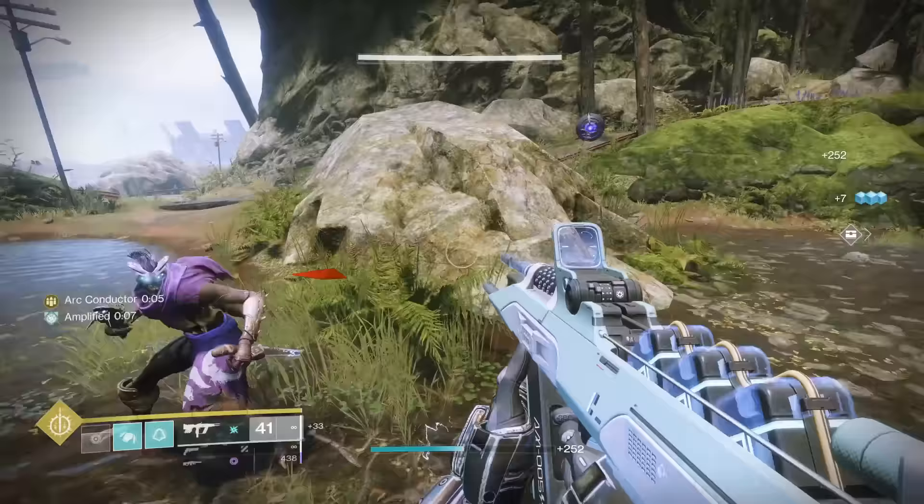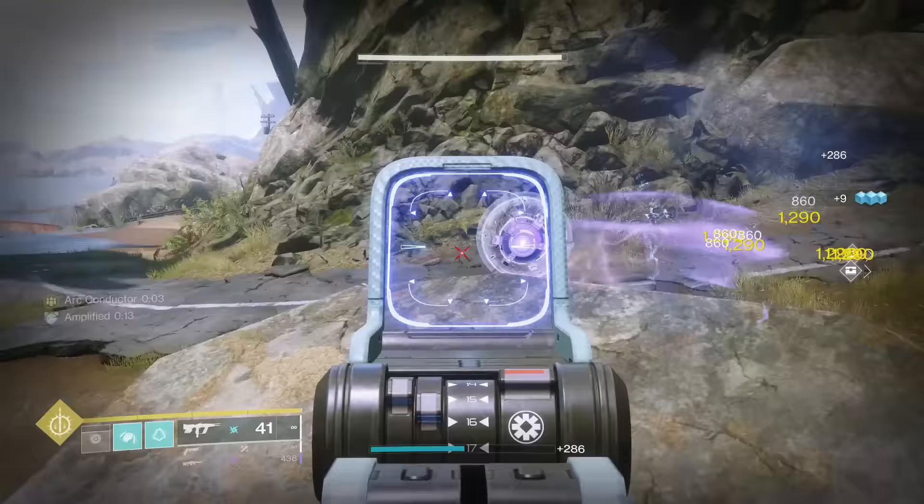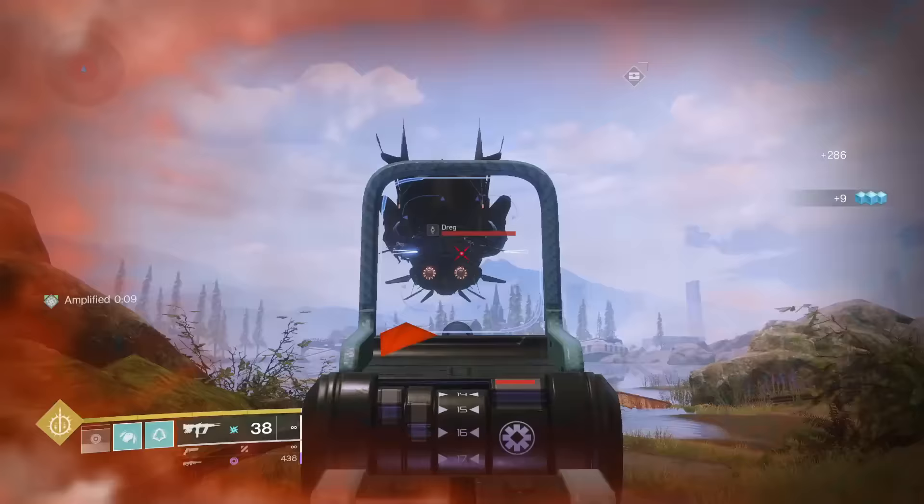Risk Runner's catalyst is a year one exotic with a good catalyst. Even though it only gives +30 range, it's still useful for the function of the weapon since additional range is awesome on a submachine gun. I'm going to put it into B tier.